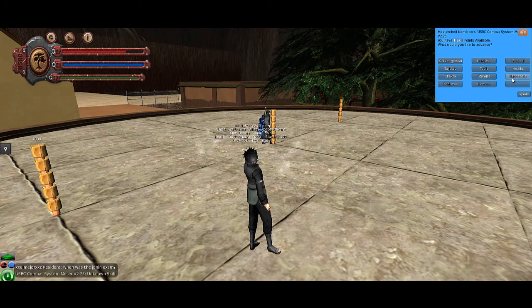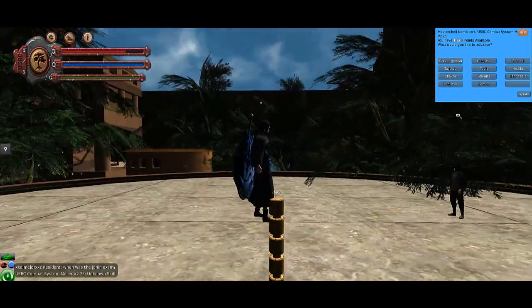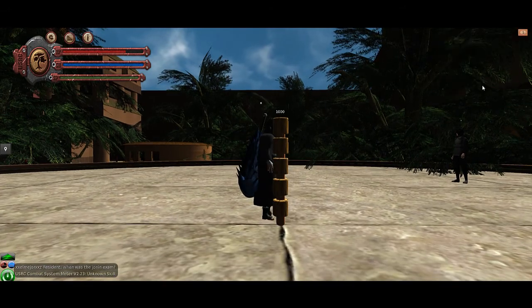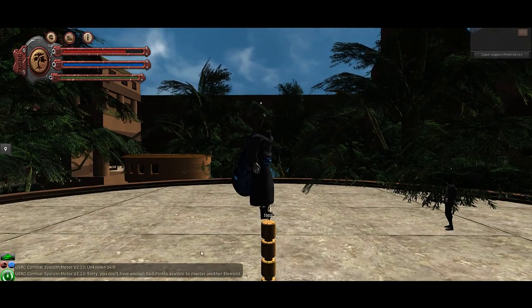Hand seals — this one determines how fast you actually perform jutsu. Kenjutsu is like special weapons. For example, this guy has the Samahara. This isn't a USRC weapon, but if it was, it would fall under Kenjutsu. And then element, which is — I can't show you right now because I don't have enough points — but it's like fire, wind, earth, water, et cetera.